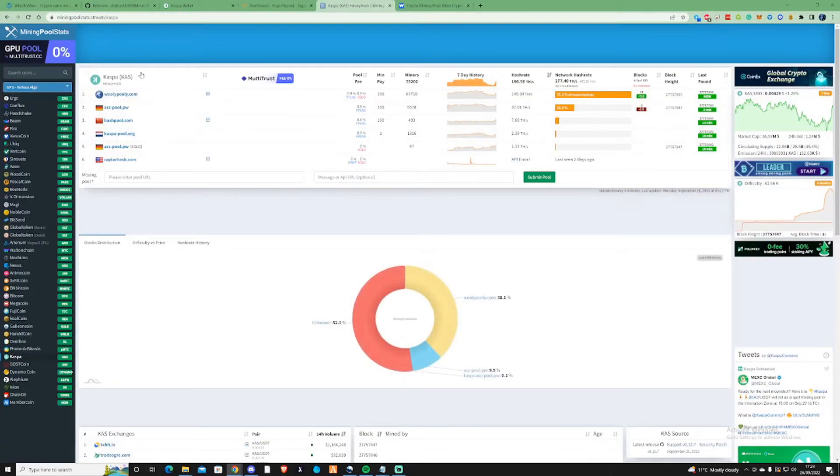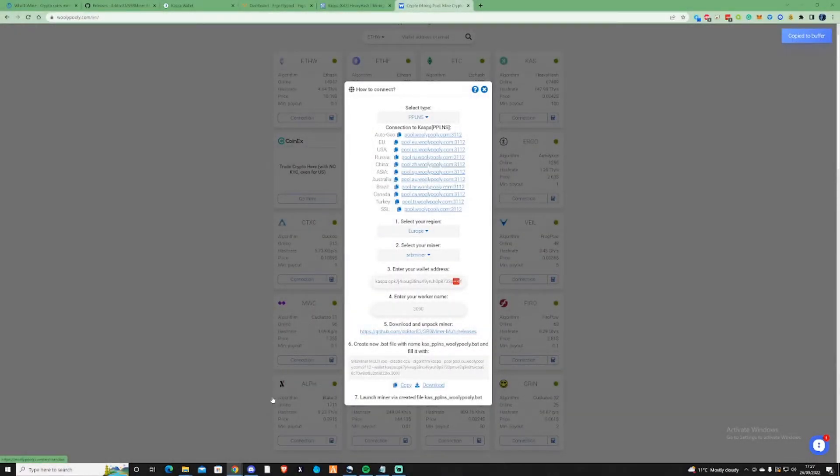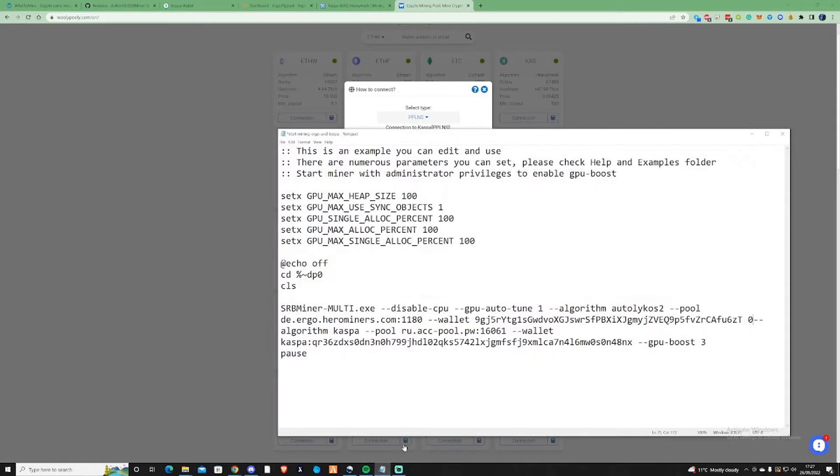I went onto Casper on miningpoolstats.stream — this is what's in the bat file — but I personally would refer you to go for woolly poolly. So get yourself over there. For myself, I'm gonna need to copy the pool address, open up the bat file that we had before, and make our way over to the pool and paste it in there.